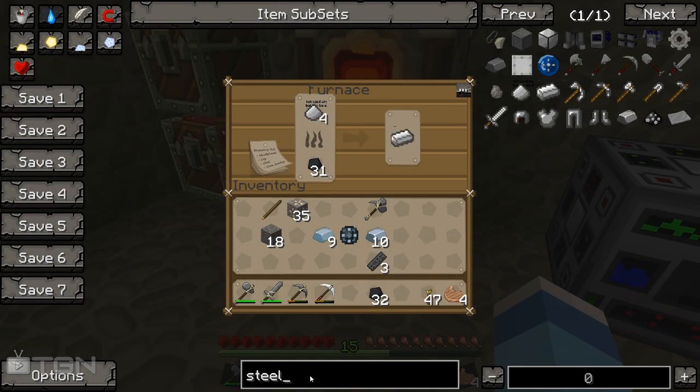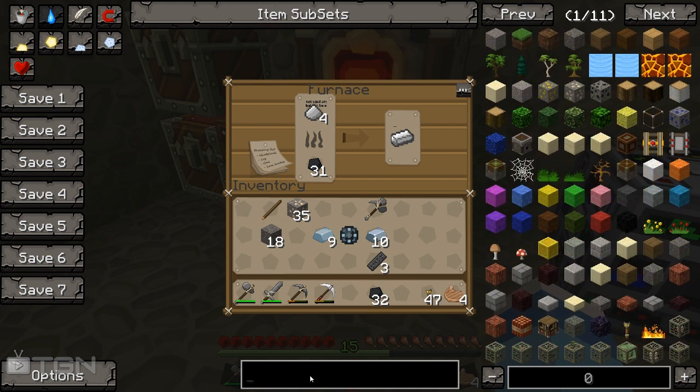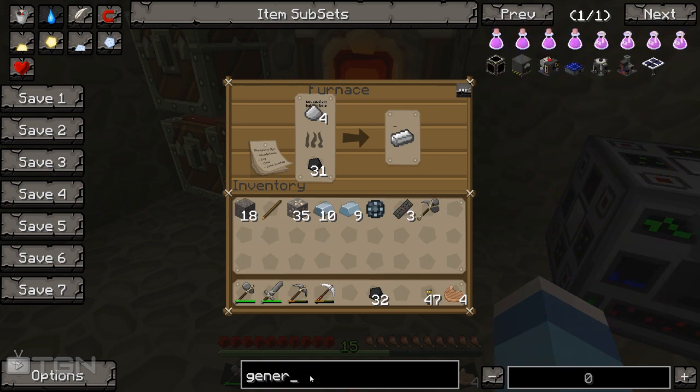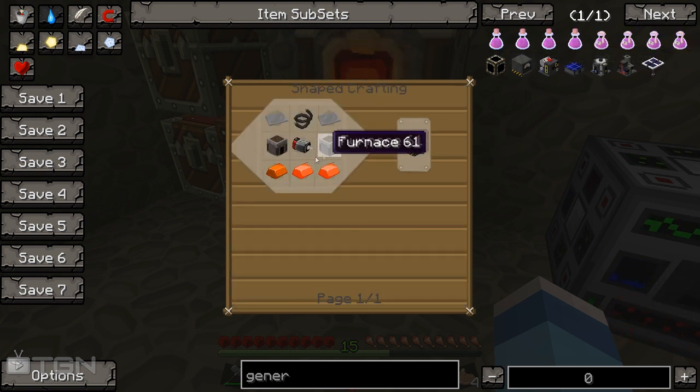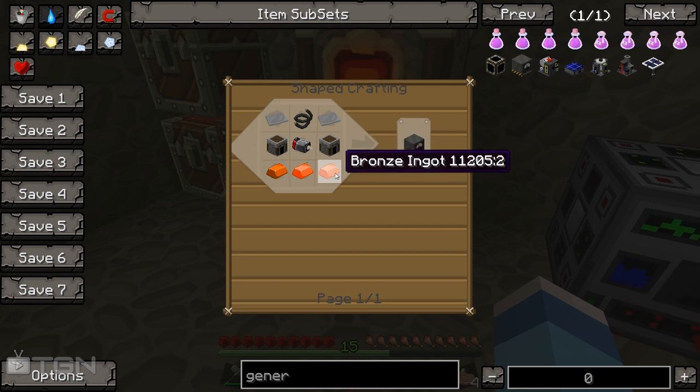Once you've got enough steel, what we're going to go ahead and do is make our first way of producing energy. The basic way of doing it is to make a coal generator - this is one of the basic components of the Universal Electricity mod pack. To do this we need bronze, a furnace, steel plates, copper wires, and a motor. So to get yourself started it is quite a bit, but it's fine.